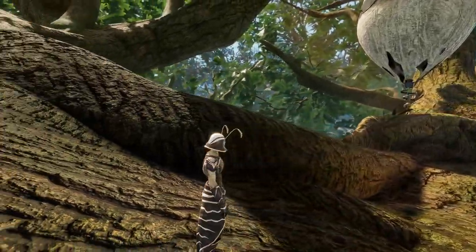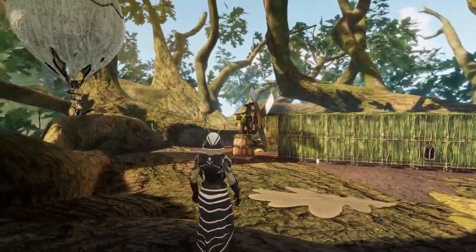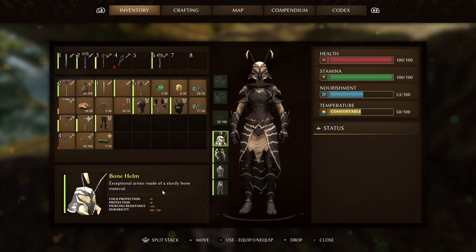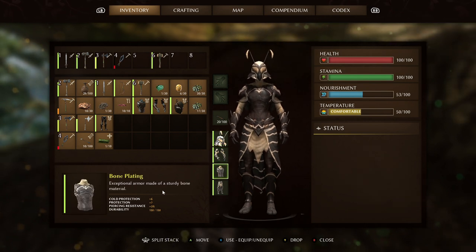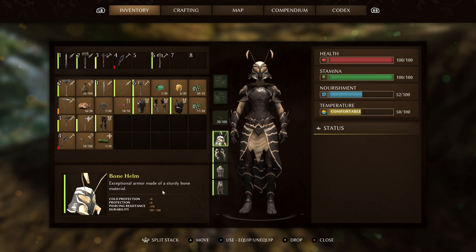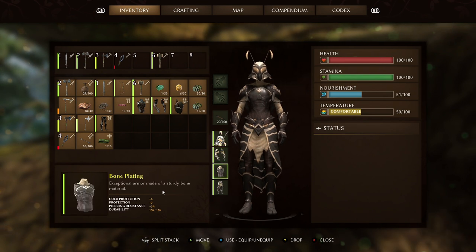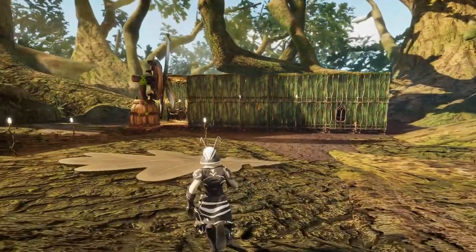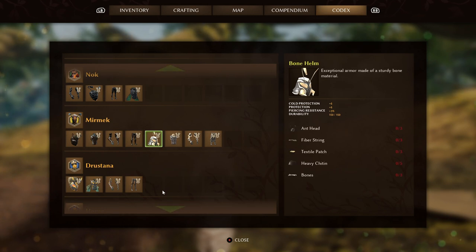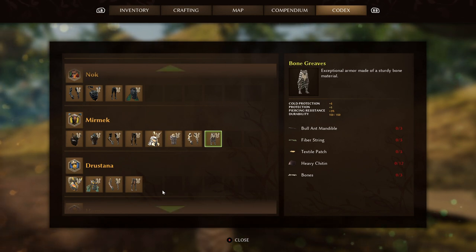Next is the Bone Helm set — really good for protection and one of the best for winter, giving you pretty much all the protection you need against the cold. Each piece is worth 6 cold protection, making it one of the better ones in the game at 24 total. You also get 25 protection overall, with the bone plate chest piece giving one more than the rest. You get extra piercing resistance too — plus 3 for each piece, so 12 total. There are no real negatives listed, and durability is 150. It can also be found with Myrmec. It requires the highest heavy chitin in the game at 42 pieces.